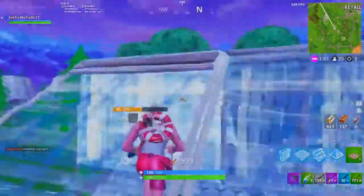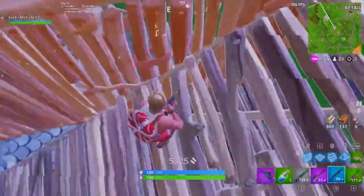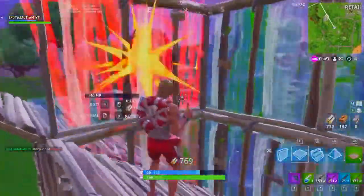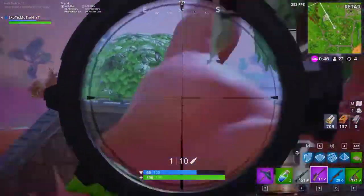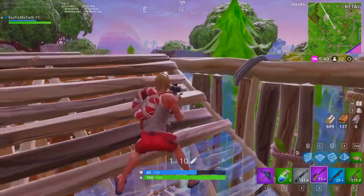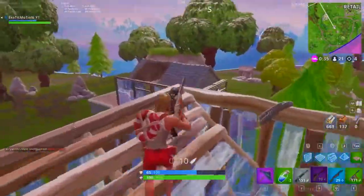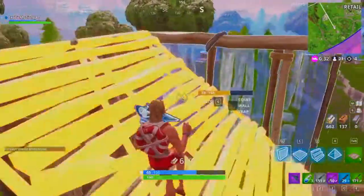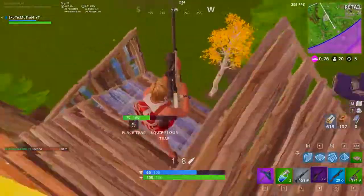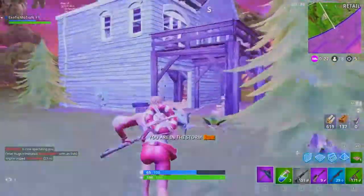I thought I heard someone launch padding — oh crap, this guy might be decent. Everyone's building and they know what they're doing. This guy jumped down — we're at the same level. I want to get one level higher so I can look down on him. Once he stops shooting I'll push up one more level — and now I can look down. Quick snipe — wasn't expecting to hit that but we got him. Let's loot his stuff, hopefully he has med kits.